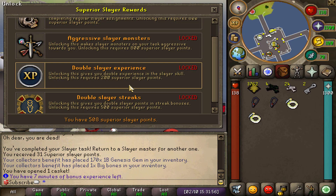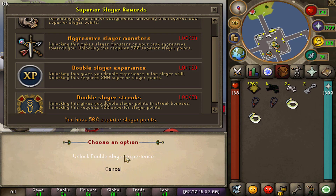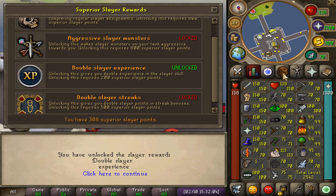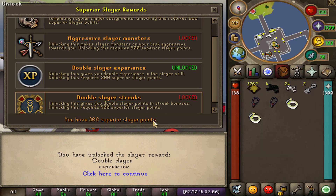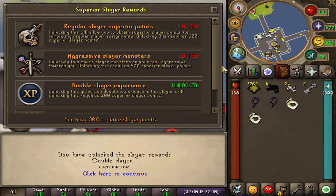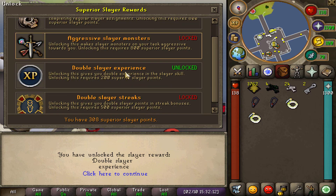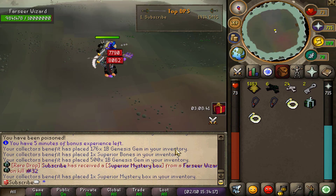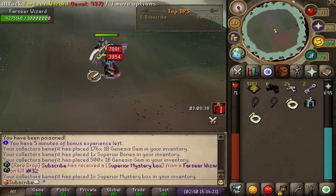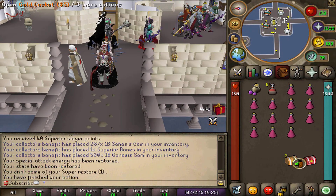I just got myself enough superior slayer points, so I'm going to start by unlocking double slayer experience which will help get my slayer level up — I want to get some slayer prestiges and the additional experience will help a lot. I still have quite a few more superior slayer unlocks to go. I also just got myself a superior mystery box as a drop from farseer wizard at kill count 32.